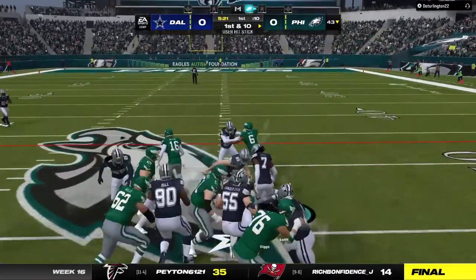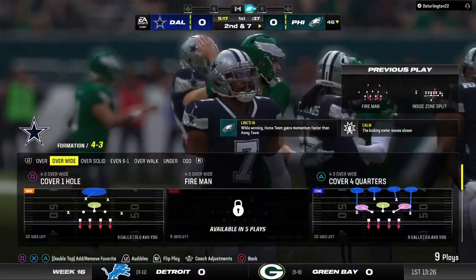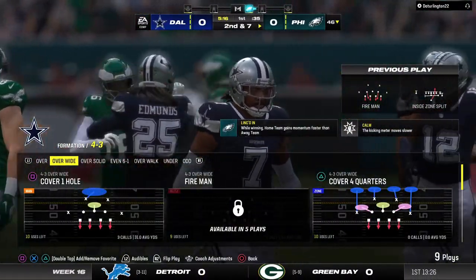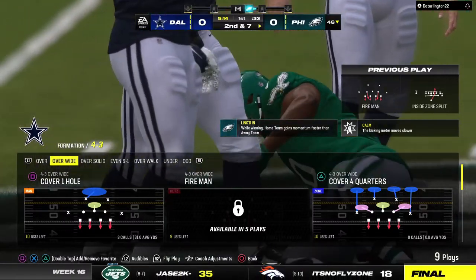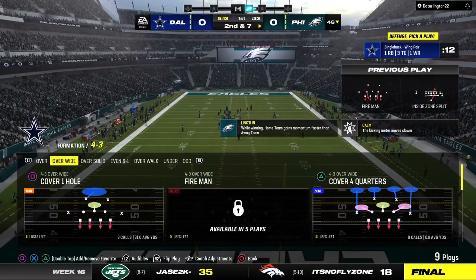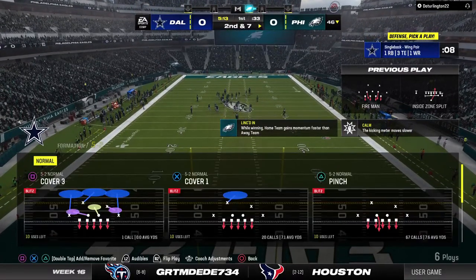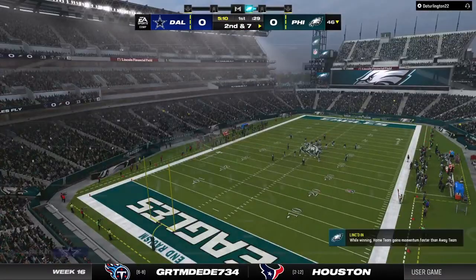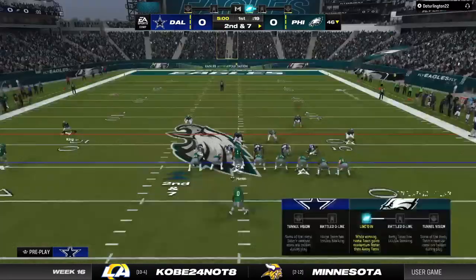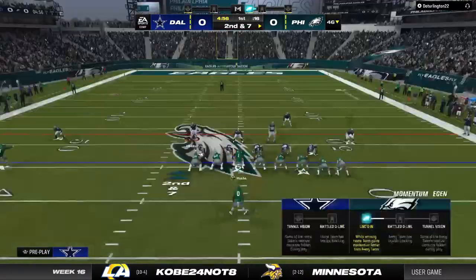First down, and they go to Swift again. He's going to take this ahead for right around three yards, but no more than that — second down. The Eagles are at 9-5 now on the year. They were losers last time out, trying to turn things around here. It always helps to have a home crowd behind you, giving encouragement as long as you give them something good to cheer about.